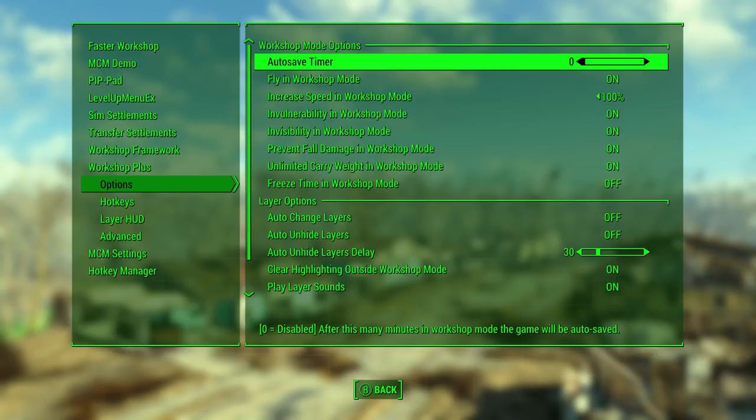While I'm in here, I want to talk about one more option: the autosave timer. As many of you know, you cannot save in workshop mode, and that can be a problem because if the game crashes after you've been building for hours you can lose a lot of work. What the autosave does — and there is also a corresponding save-in-workshop-mode hotkey — is pop you out of workshop mode for just a moment, save the game, and then put you right back. If you have an SSD drive, this can happen in about a second.